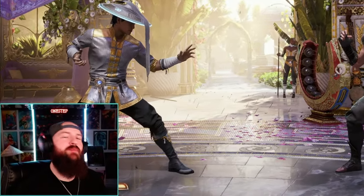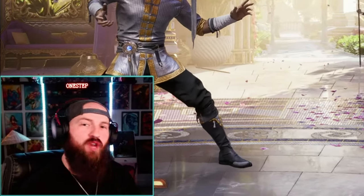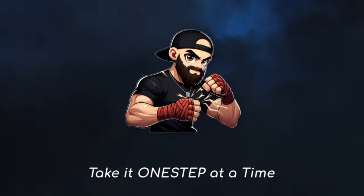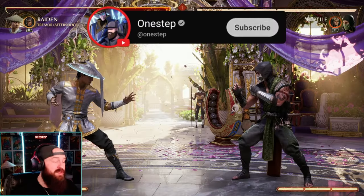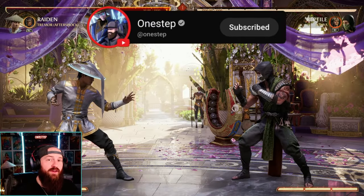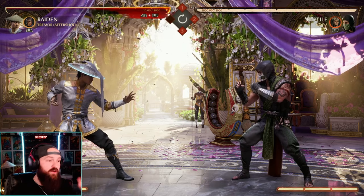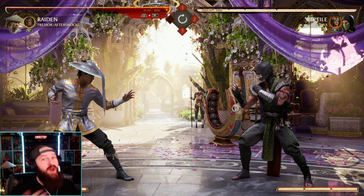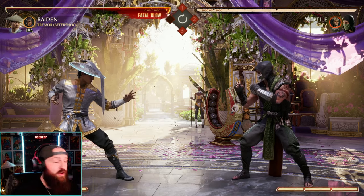What's going on, my dudes — OneStep here, and today I'm teaching you how to play Tremor and how to use Tremor as a cameo most effectively and most optimally. Tremor is probably the most unique cameo in the entire game. He offers three different variations that all offer different tools, different mechanics, different moves that can help you in a variety of situations.